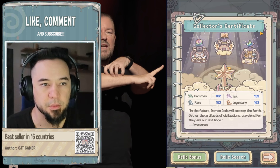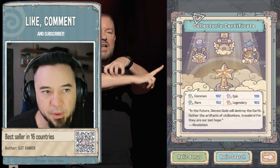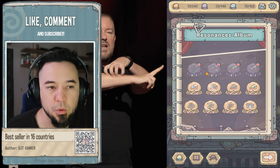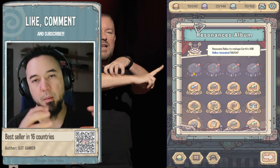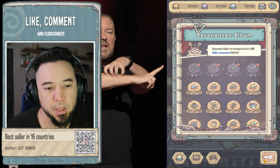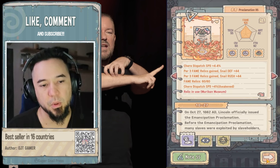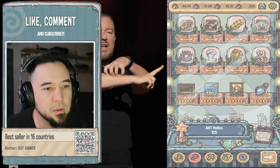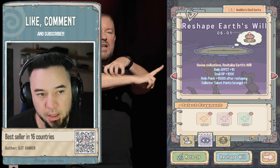We can go into the Collector's Certificate here. The first snail — when you have this available, because early on you don't have these guys available — but when you do, you're going to be allowed to combine awakened relics. An awakened relic looks like this; it gets to a certain level. I have a tier six here and I can actually awaken it.